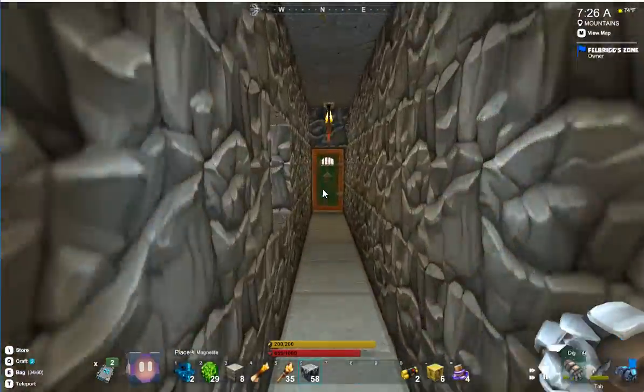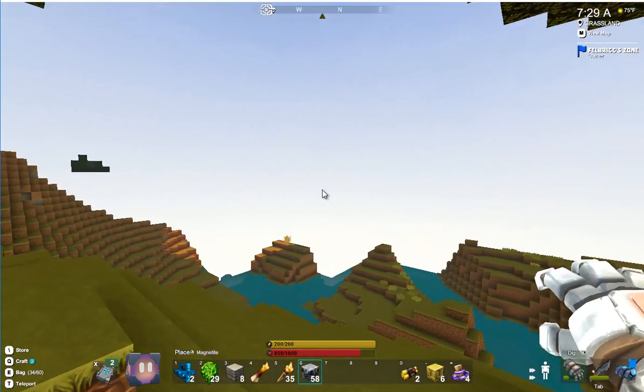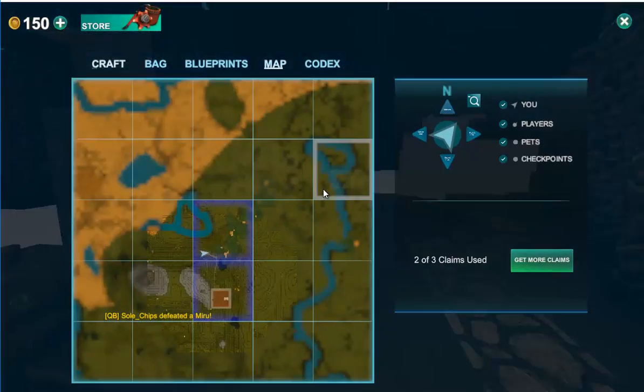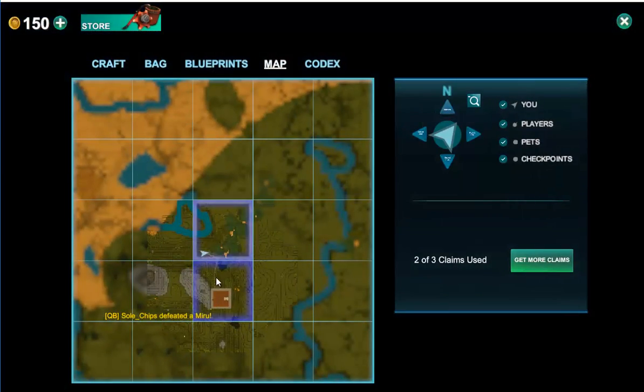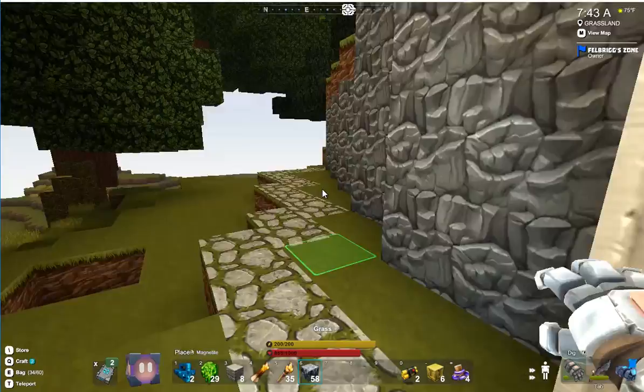I zoom along here and outside — this is the first time I've ever actually claimed land as well. I've got two land claims here, adjacent to each other. I've literally never done that before, so this was kind of exciting for me. Let's follow the path and go see the build.